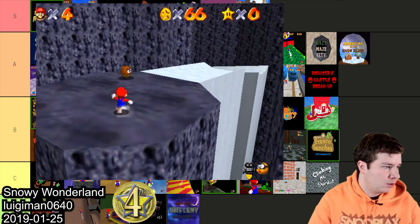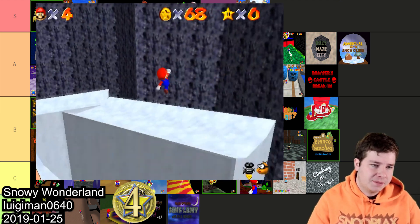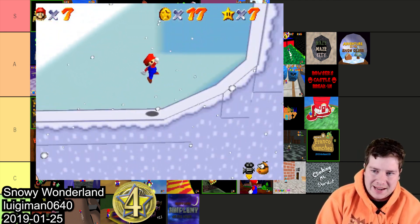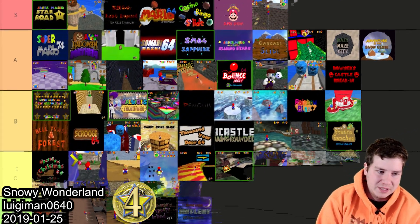Snowy Wonderland by LuigiMan0640 has a pretty cool slide and an area based on New Super Mario Bros. In 2019 though, for a hack to make B it has to do something that impresses me. This hack was pretty standard so I'm gonna throw this one in C.